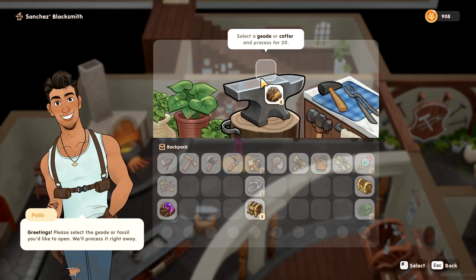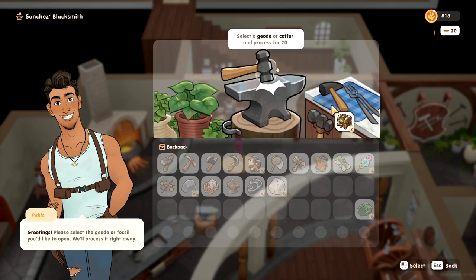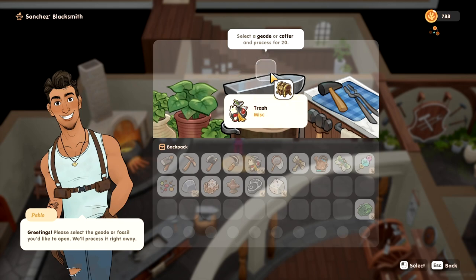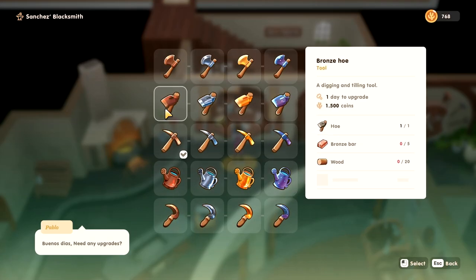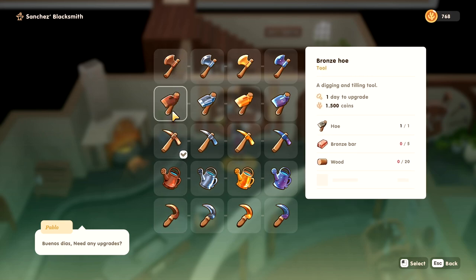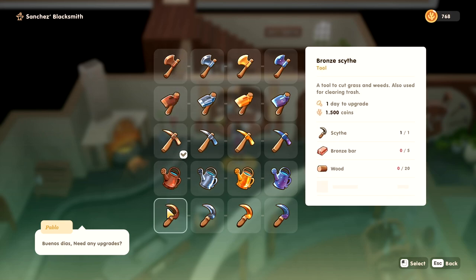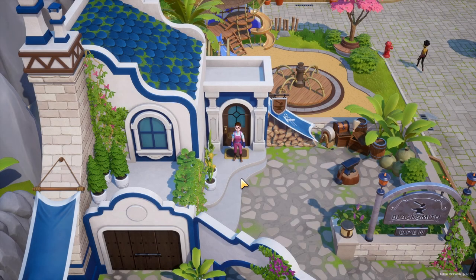Let's process a few nice things — stone, granite, more stone, an unfinished clay statue, some scrap, some trash, and a ruby hairpin. Wow! So to update our tools, what does it need? Five brown bars, 1500 coins — so it's actually not too expensive — and 20 wood. We can make that, we just need to wait until we've got some more cash on hand.